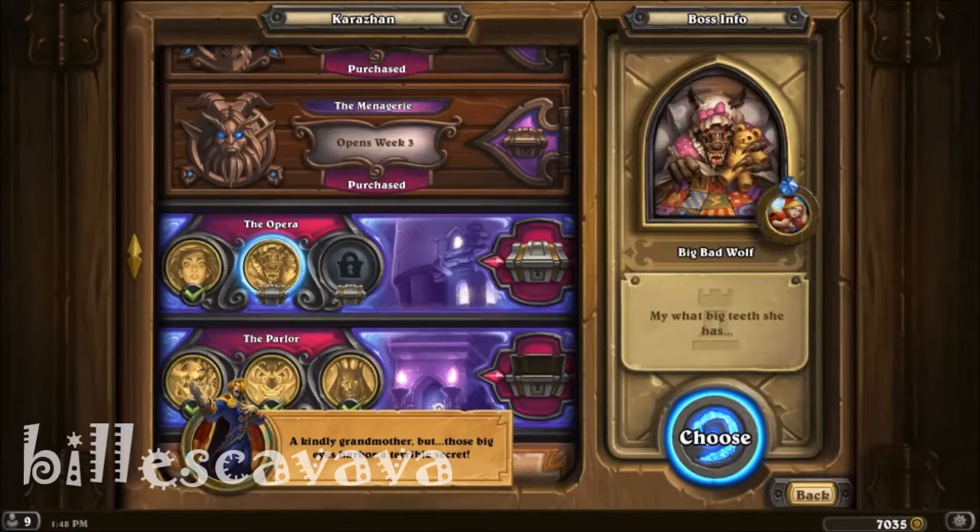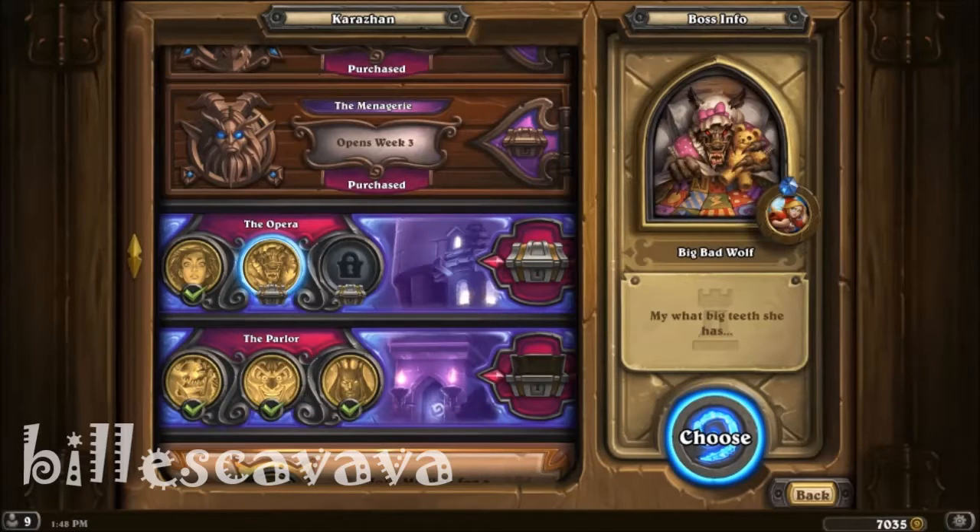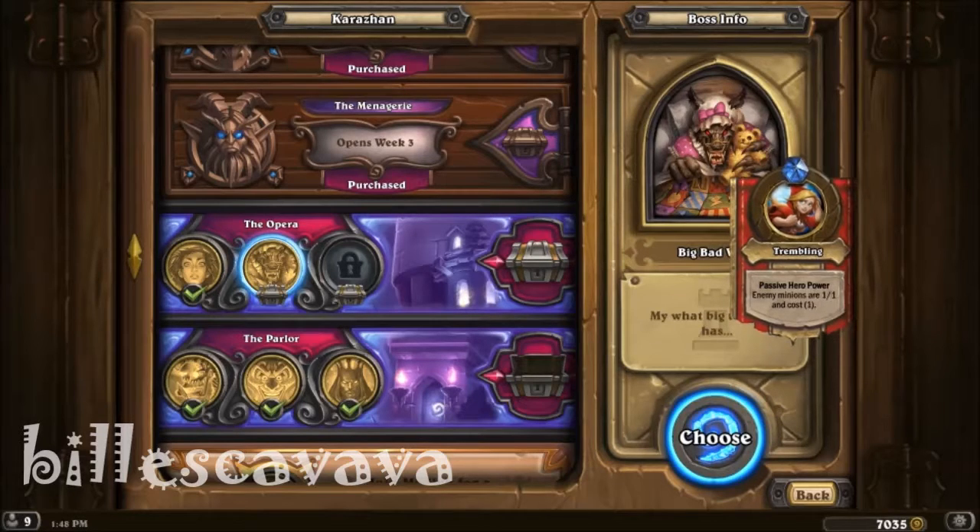A kindly grandmother, but those big eyes harbour a terrible secret. So this is your boy, Bill Ashkava, and I'm here with the second boss of the Opera, the second wing, and it is the Big Bad Wolf.